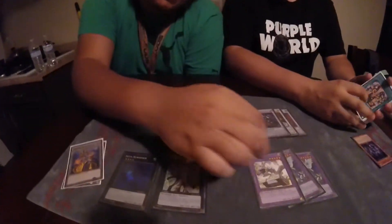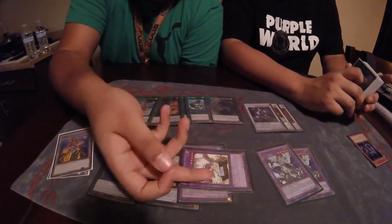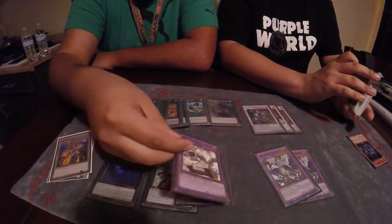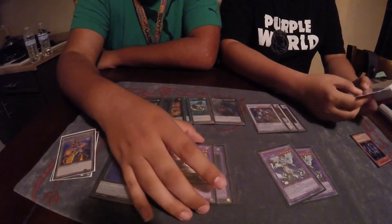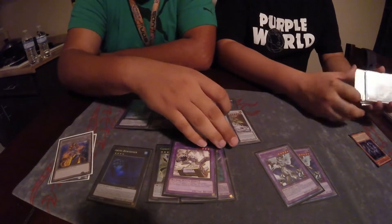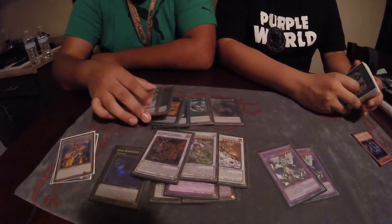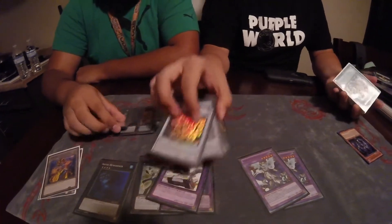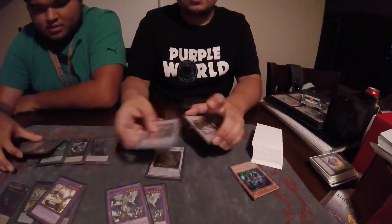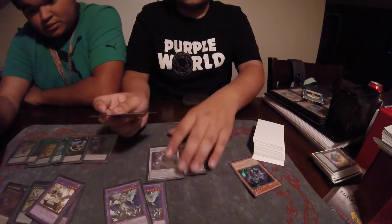Here's the extra deck. We're playing two Instant Fusions with two Instant Fusion targets. Panzer Dragon is actually really good — making Rank 5 plays it's live, so you can make Pleiades with it. If you open it along with Gofu it's something for your Zolken. These are the two targets David plays.